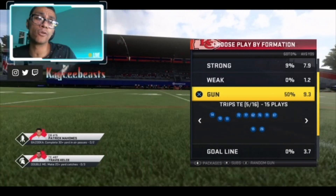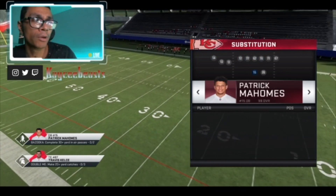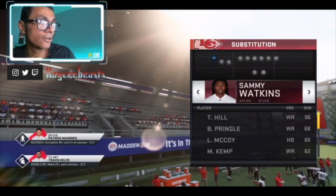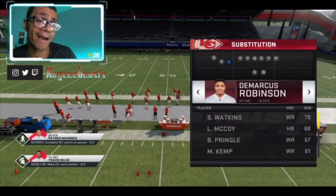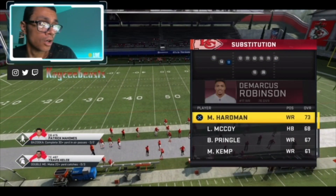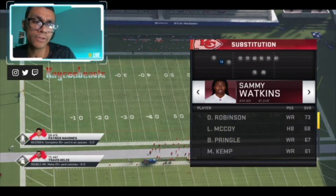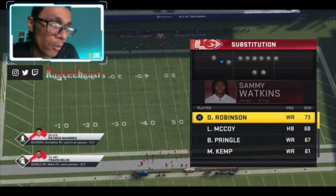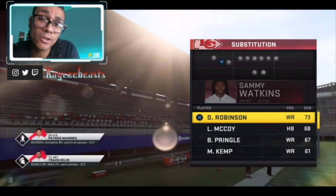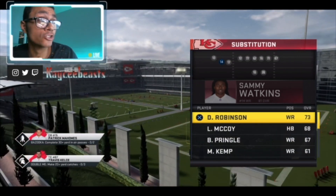You can motion somebody over from any point of the field, any one of these wide receivers. We're going to set it up like this: put Tyreek Hill as your wide receiver number one. Wide receiver number two, we're going to put Hardman — he's going to be like your closest slot receiver. In the middle of both of those guys, number 14, you can put Sammy Watkins. Since I'm playing with the Chiefs, you want to put your best catch-in-traffic receiver there — somebody who can catch the ball and hold on to it.